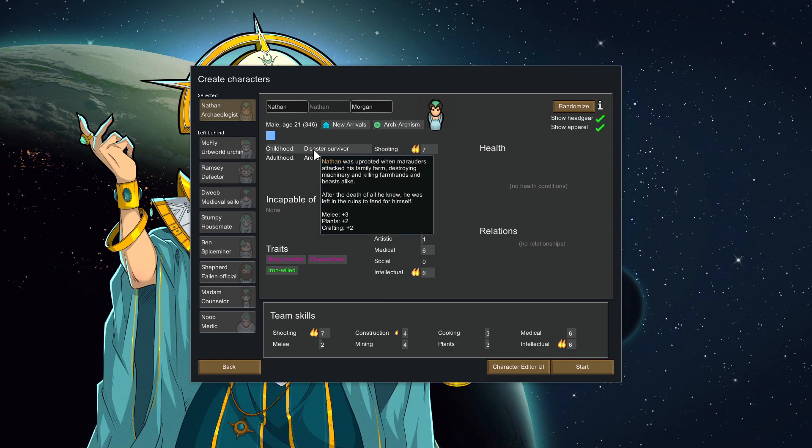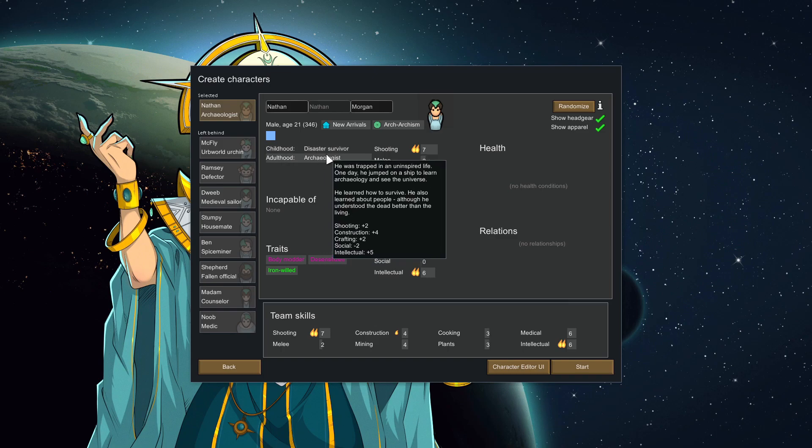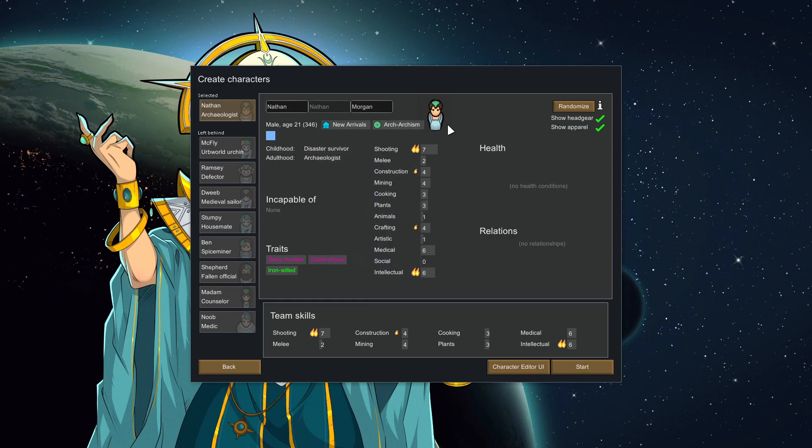Let's go next and choose our colonist. Here's our starting character — Nathan Morgan. He's a disaster survivor: uprooted from marauders attacking his family farm, destroying machinery and killing farmhands and beasts alike. After the death of all he knew, he was left in ruins to fend for himself. He's also an archaeologist — trapped in an uninspired life, he jumped on a ship to learn archaeology and see the universe, learning to survive and understanding the dead better than the living.